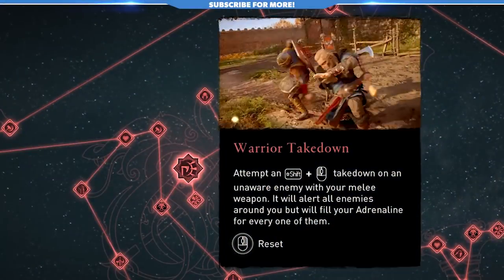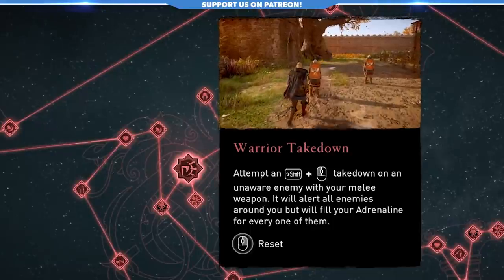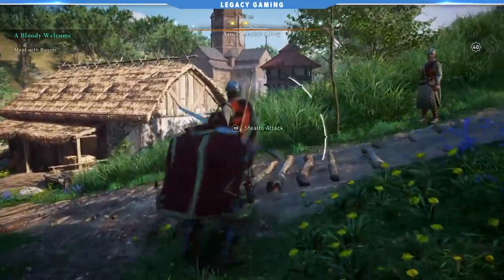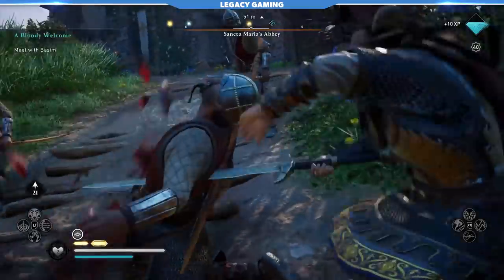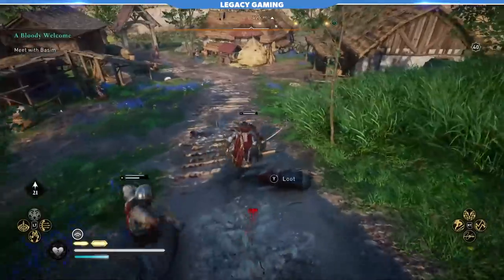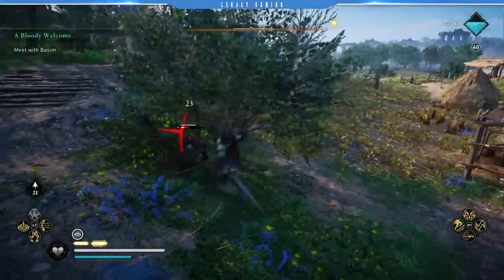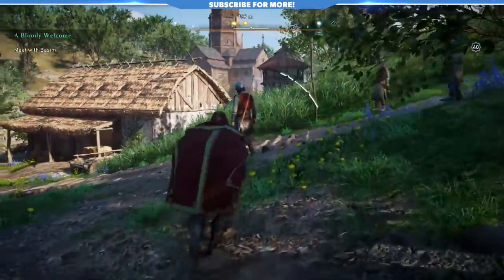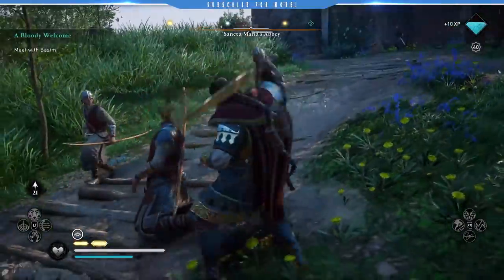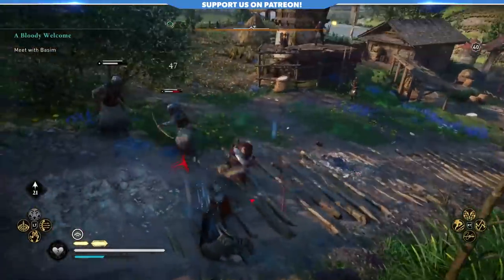If bold and brash is what you're looking for out of your combat, then look no further than Warrior Takedown, which gives you the ability to assassinate targets with a bit more bravado. Instead of a stealthy knife to the heart, you'll chop off a head or gut an enemy outright, alerting other enemies nearby, but this will fill your adrenaline meter for every one of those alerted foes. This is a fantastic way to kickstart combat, as it puts you in immediate striking distance with your most powerful abilities. Warrior Takedown almost always succeeds against lesser enemies, so focus on them — it's not the kill you care about, it's the adrenaline you get for the kill. It's a great skill and perfectly fits the warrior theme of the Bear Tree.